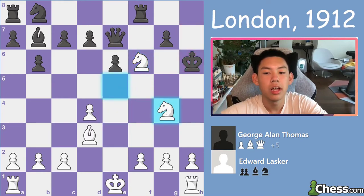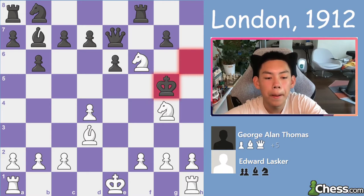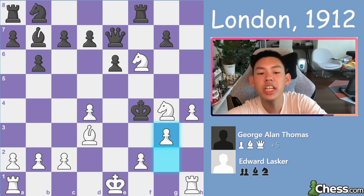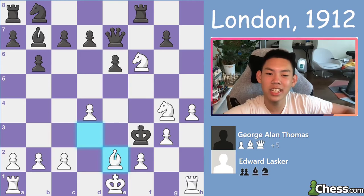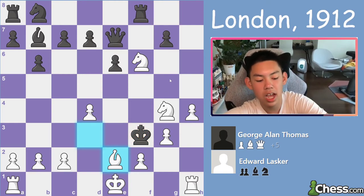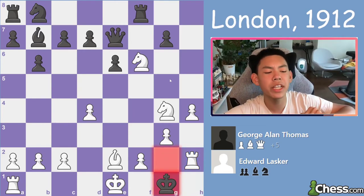And now king h6, knight g4, h4 check, king g5 — only move — and now begins the Fatal Attraction. h4 check, king f4, g3 check — only move — king f3, bishop e2 check. Look at this king, it went all the way from here to here, and now it has to go here. And rook h2 check, king g1.